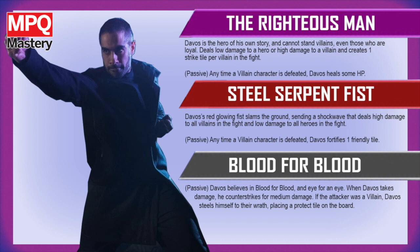The third ability is Blood for Blood, which is a totally passive ability. Davos believes in blood for blood, an eye for an eye. When Davos takes damage, he counter strikes for medium damage — and that's regardless of whether it's a villain or a hero. He won't take any crap; if you hit him, he will definitely hit you back. But if the attacker was a villain, Davos steels himself to their wrath, placing a protect tile on the board, thus also feeding into the Steel Serpent Fist.